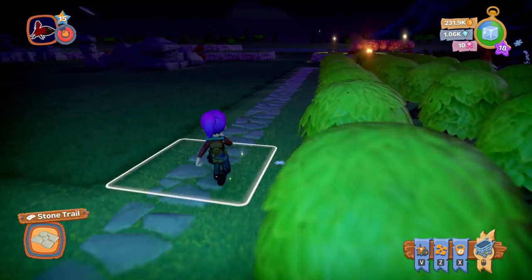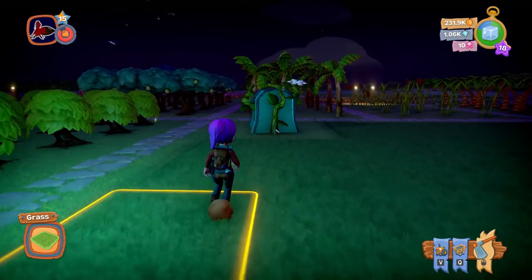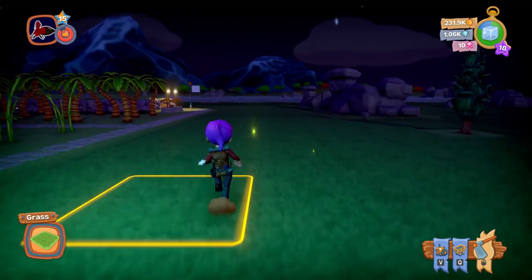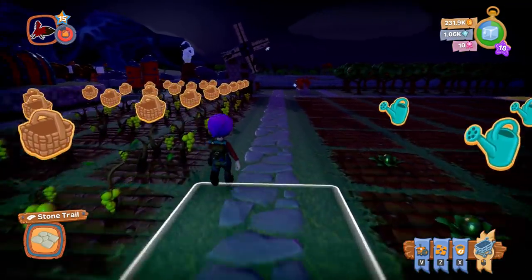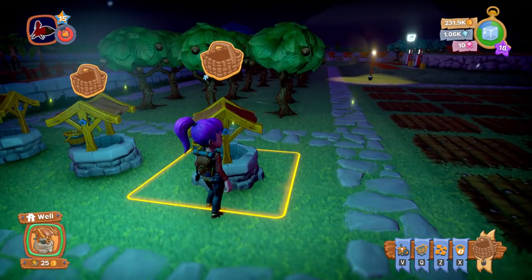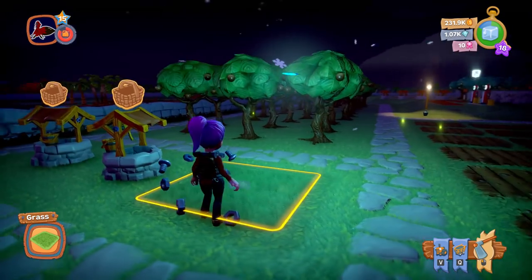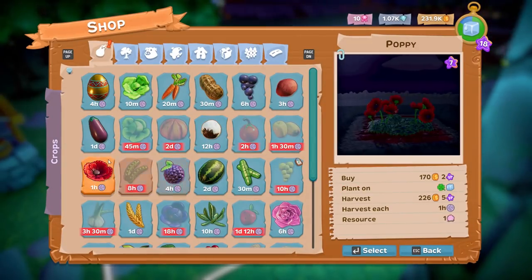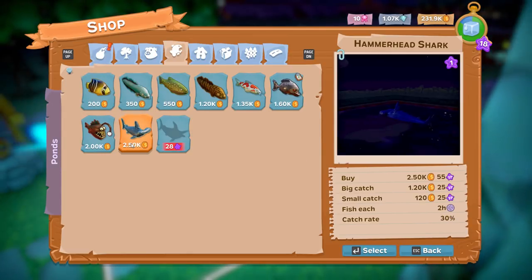So where am I going to put the honey stall? I might need to move something. I don't have any little random spaces at the moment. Actually — I never use wells, right? So I could just get rid of a well or two and put the honey stall there. Let's see how big it is. I think here is a nice place — nice and kind of central.